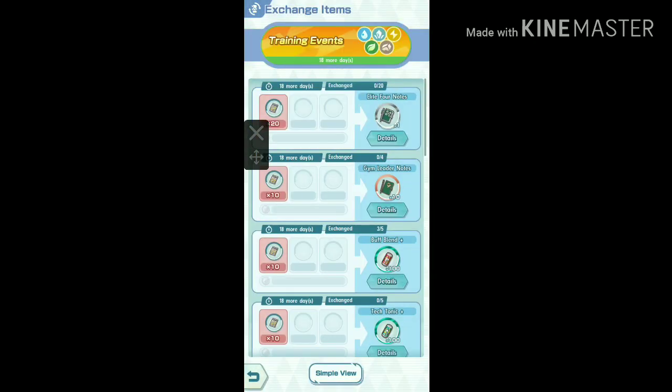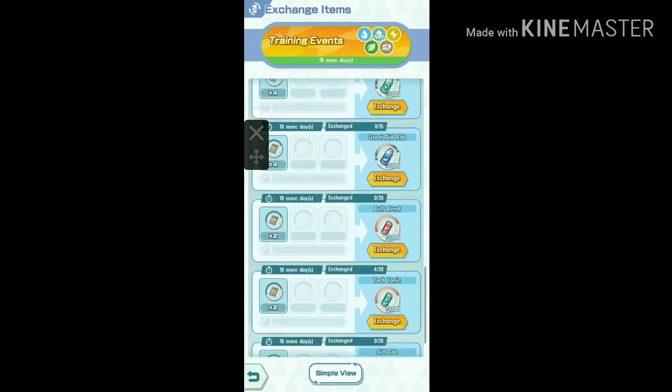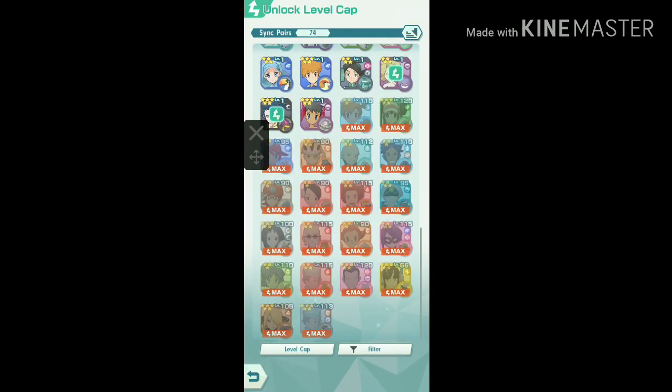For that, collect enough aid from the training event shop to unlock their level cap to the max level. You need to only unlock Rosa's level cap to the max 120 level. For Skyla, a 90 level cap is enough to win auto mode 100% of the time.